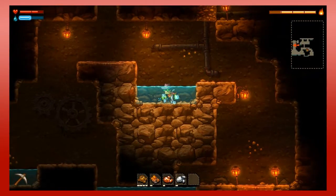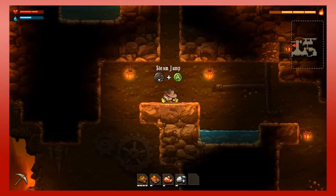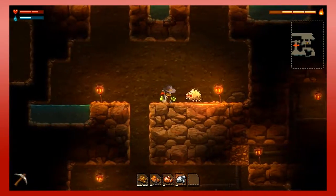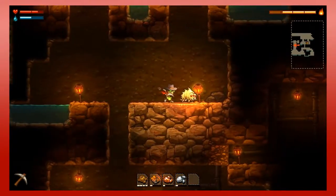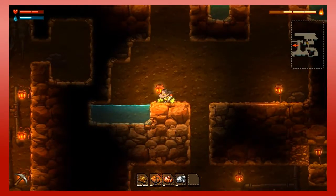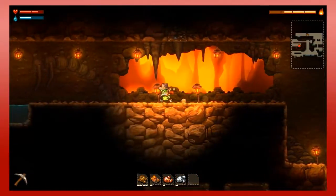I'm going to get more water before I continue on. Water sources, as you can see, are limited — for the most part. I think there's one or two places that have unlimited water. Oh, and that guy dropped water, so sometimes enemies can drop water. That's cool.